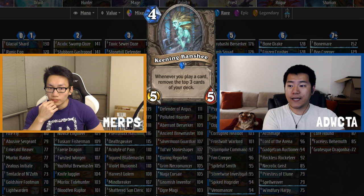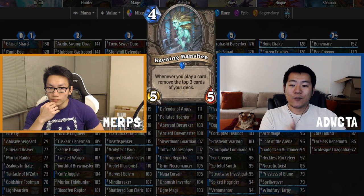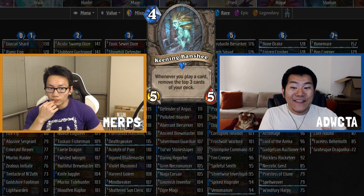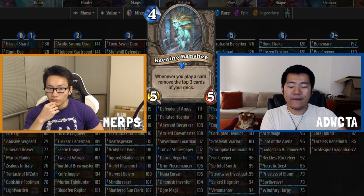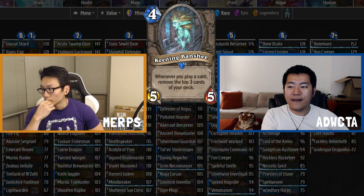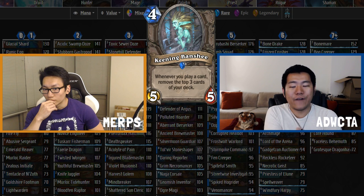In the worst-case scenario, you play a card on the turn it's alive and discard three cards, then it's still alive the next turn and you discard another three — that's six cards discarded. More likely, after the first turn it's alive you eat someone, and on the following turn you trade it into another minion and play a card, discarding only three cards total. So in the vast majority of situations, it only discards three cards.